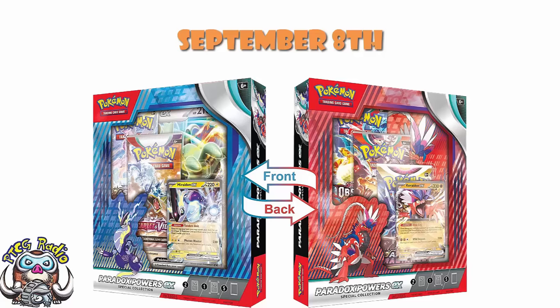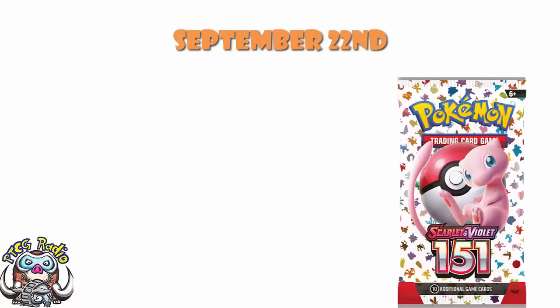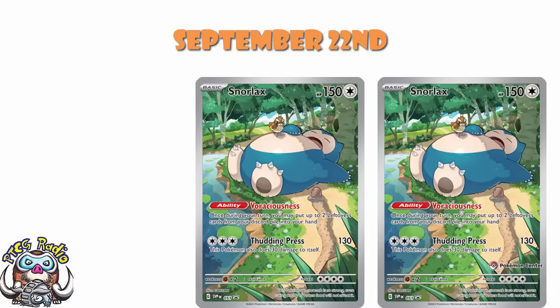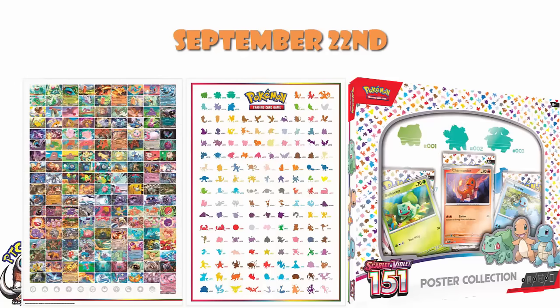Then we get to September the 22nd, and this is where things start getting really good, because this is the initial release of Pokemon Card 151, or as it is in the UK, Scarlet and Violet 151. This is big and awesome and this is what we're getting excited about. We've got two different versions of the Elite Trainer Box — the regular and the Pokemon Center exclusive. They're exactly the same, except you get two extra booster packs in the Pokemon Center exclusive and a stamped Snorlax in addition to the regular Snorlax. You then get the poster collection, which comes with a double-sided poster and promos of your first partner Pokemon, including an Okacheke Bulbasaur. These are exclusive promos that can't be gotten elsewhere.